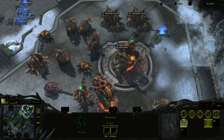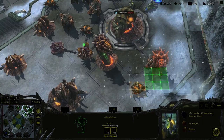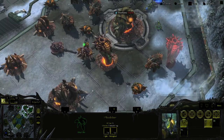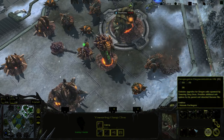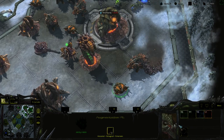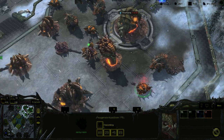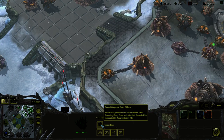Obviously the AI is going to lose — they're just not that good. I just need two Augmentation Pits, so I click on that. I believe these are their ultimate flying units.